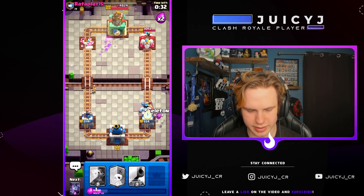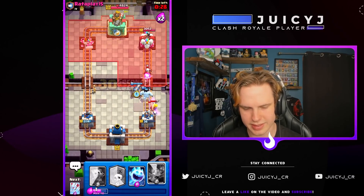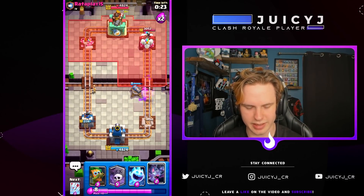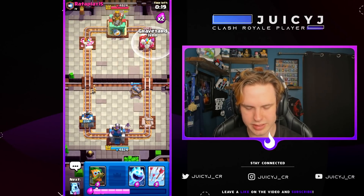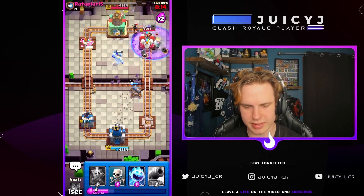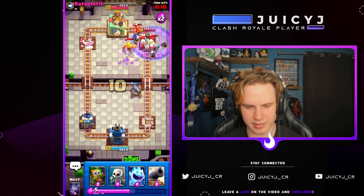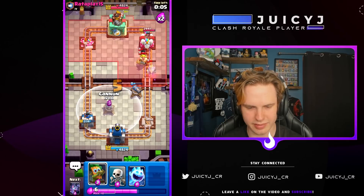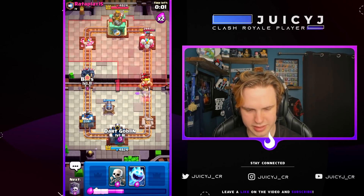We get drop glitched into oblivion here. I need to pre-cannon his magic archer — it doesn't come down in time. I just lost my tower because of drop glitch, that is actually infuriating. I would have won this game already if the drop glitch didn't happen. Let's try and get a graveyard down though, just getting arrows on everything. Can you guys believe I'm losing right now? I'm literally fine if I don't get drop glitched there — that's pretty annoying.